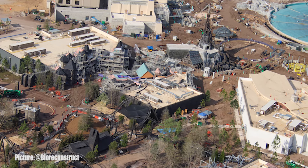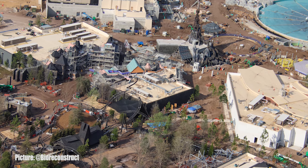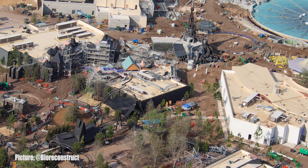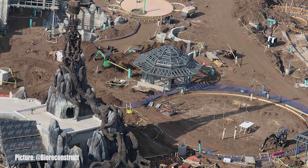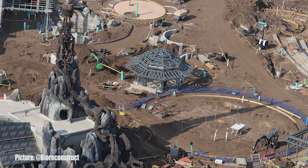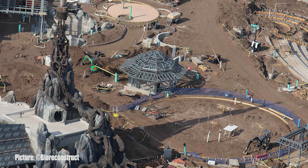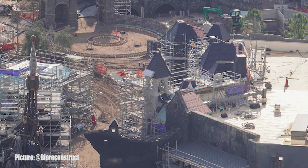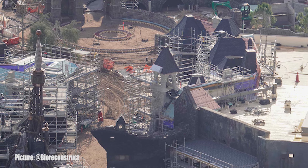Starting this week's update in the shadows of Helios Grand Hotel and the land based off of Universal Monsters, Dark Universe. Just in front of the entry portal, where last week we saw the portal plate installed, the entry courtyard is starting to take shape. The concrete form for the outside of the courtyard is just now starting to be installed in preparation for concrete in the coming weeks. Inside of the village, this week there is not much additional work that has been spotted.